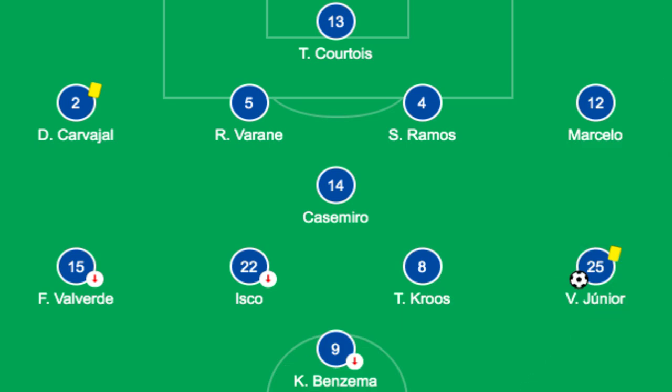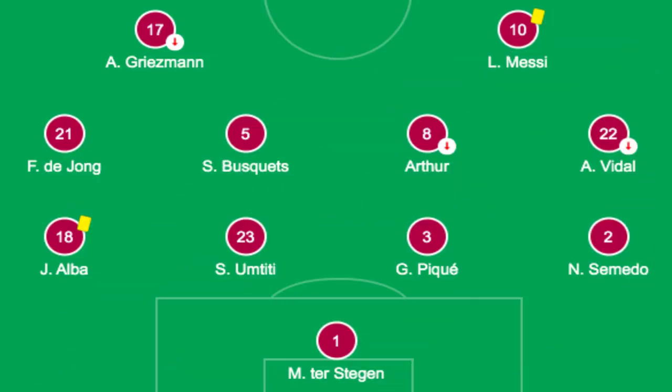Going into the game, Zidane set up his side in a 4-1-4-1 system with Courtois in goal, Varane and Ramos at centre-back, Carvajal and Marcelo the full-backs, Casemiro and Kroos in midfield with Isco ahead of them, Valverde on the right, Vinicius Jr. on the left and Benzema up front. Kike Setien used a 4-4-2 shape with Ter Stegen in goal, Pique and Umtiti the centre-backs, Alba and Semedo at full-back, with a midfield of Busquets and Arthur, Vidal on the right of midfield, De Jong on the left, and Messi starting up centrally alongside Griezmann.